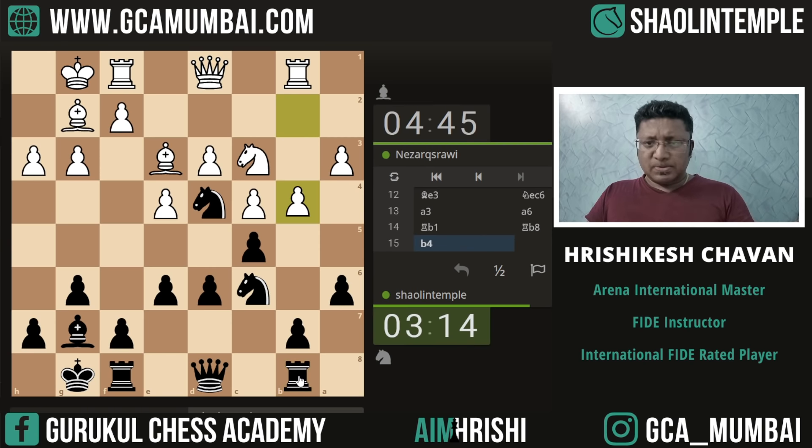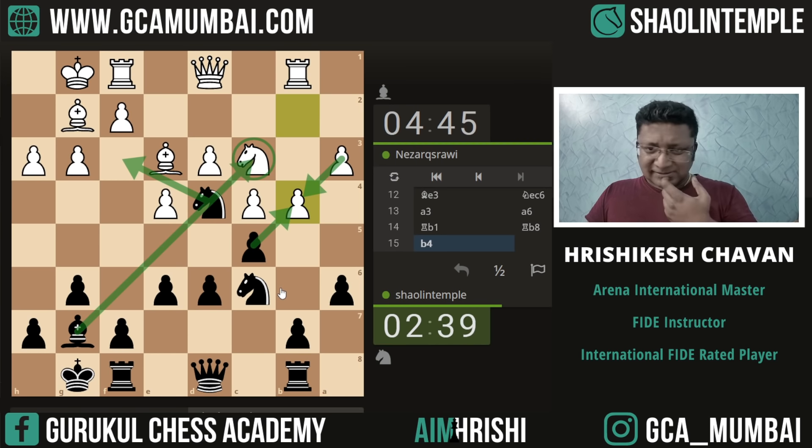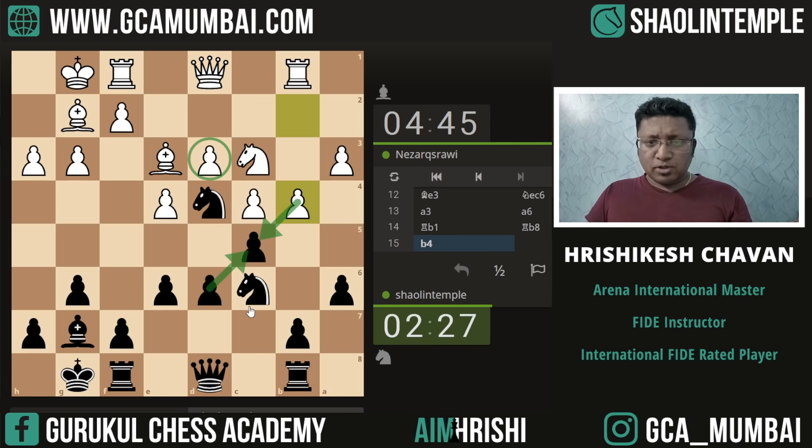So let's play this thing first — I am not sure if this works. This Knight is hanging, so we can play pawn takes pawn. And then maybe we can give this check. That way we can pick up the Knight. Is there a need to do that? Or maybe we will let him capture the pawn — that way we can start putting pressure on this backward pawn. But then even for us this will be a backward pawn on b7.